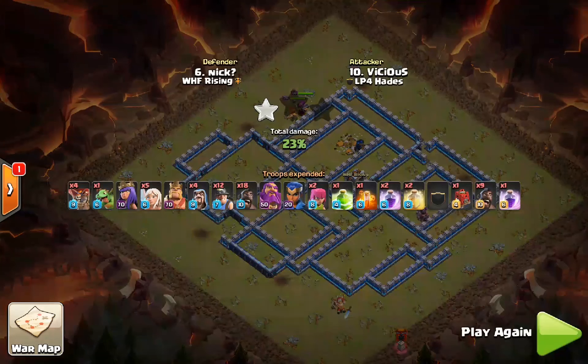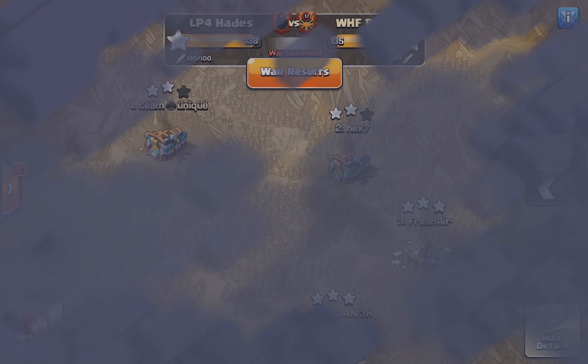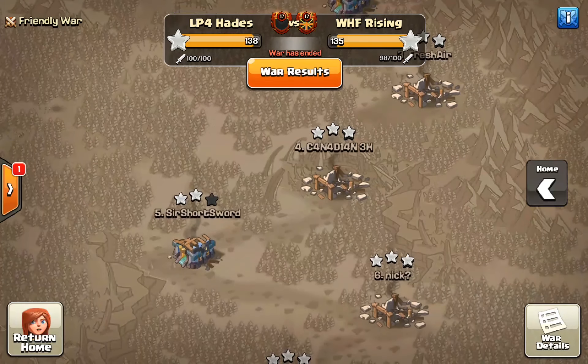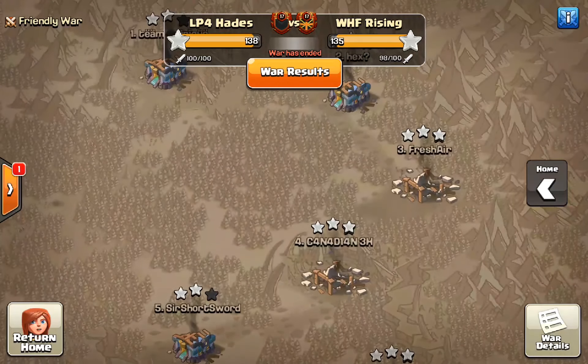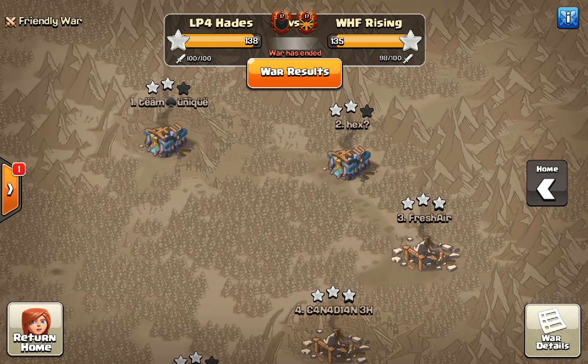Final score 138-135. WHF did have a no-show, so the worst-case scenario could have been 138-137 — I'll take it. That is the first week of CCL Elite League, and that's a win for LP4 Hades. I hope you enjoyed and learned something. I've been Raze Gaming and I'm out.